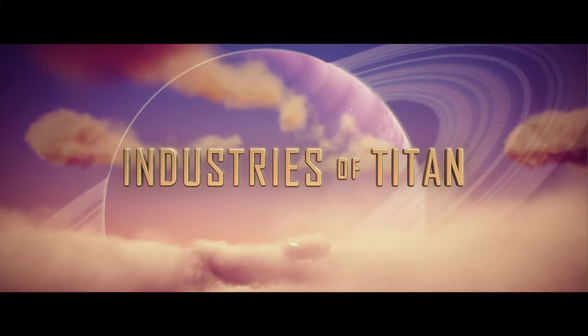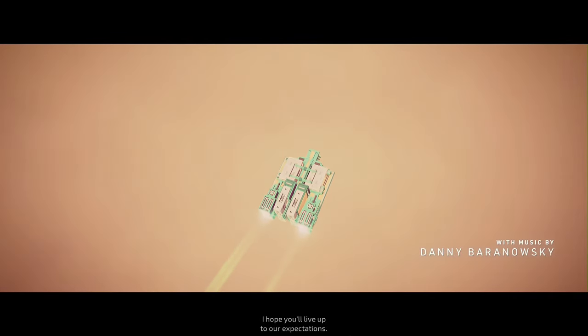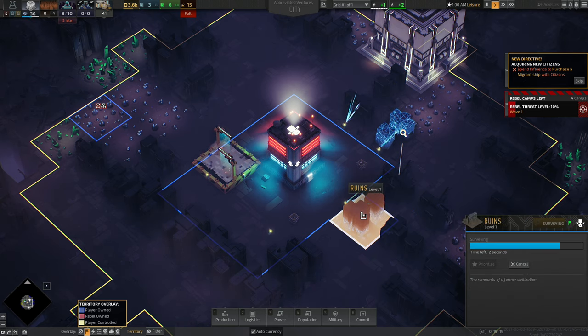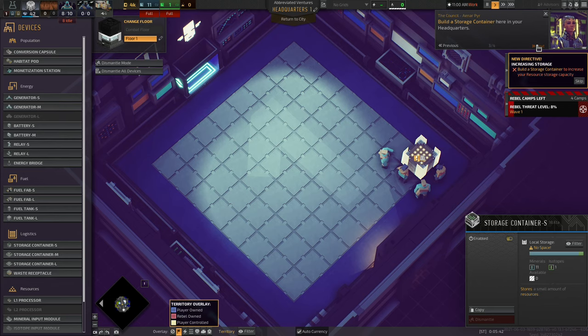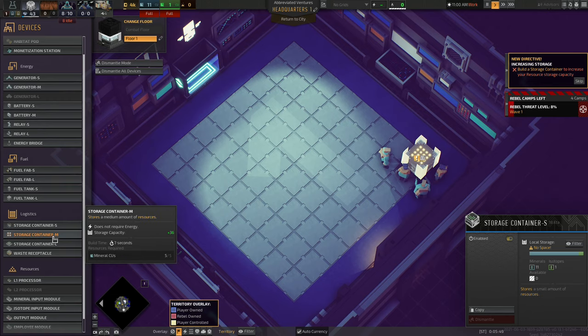Industries of Titan lets you dive into the mostly terraformed moon of Saturn as you take on the role of a newly arrived corporate lackey. Your goal is to build a functioning and ultimately lucrative settlement on the burnout husks of your predecessors while ignoring the sense that you'll probably end up just like them. The only thing you start with is a headquarters full of nothing except a handful of slaves — I mean voluntary employees — who will work around the clock and do all of the menial tasks you can come up with.